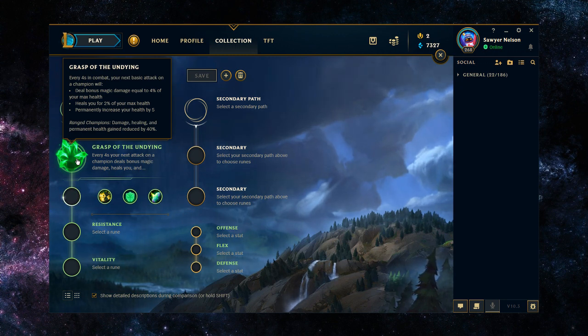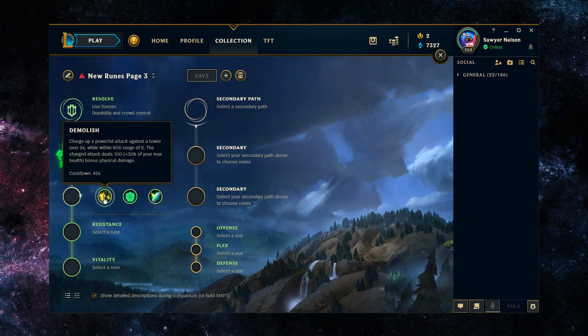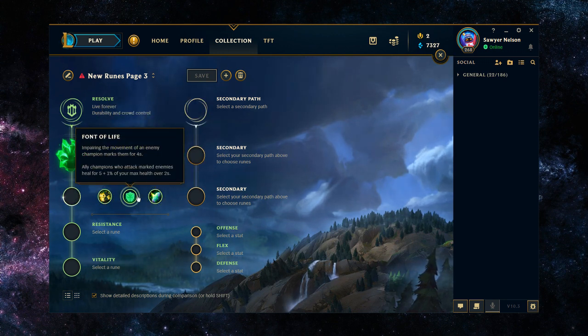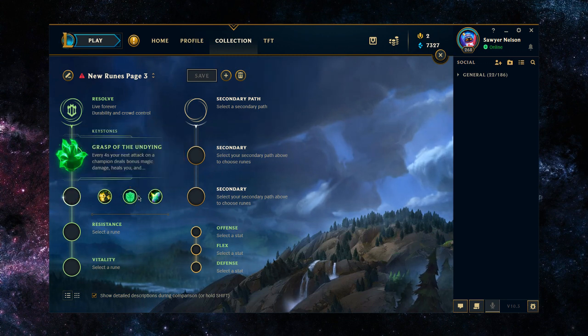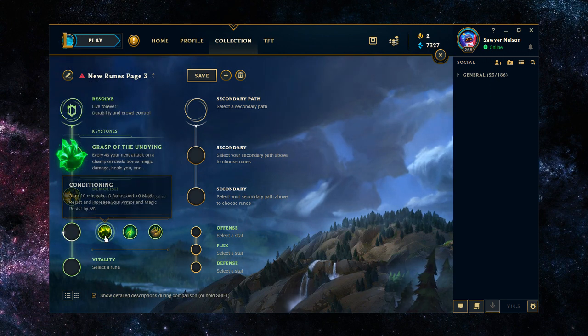With Grasp, every four seconds in combat, your next basic attack against the enemy champion deals bonus magic damage equal to 4% of your max health, heals you for 2% of your max health, and permanently increases your health by 5. All of that's okay, but you do miss out on a lot from the Conqueror keystone and your path into the resolve tree. Jax makes okay use out of it, but it's not the highest value. The first row in resolve is almost entirely useless, and Jax has no way to proc Shield Bash either.